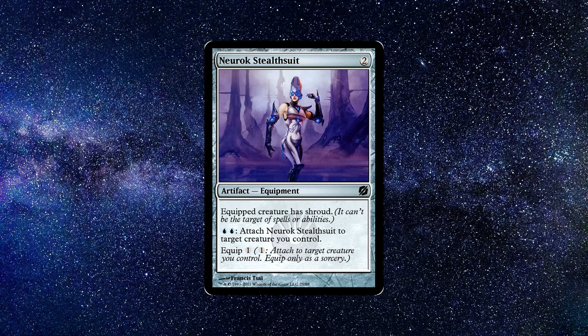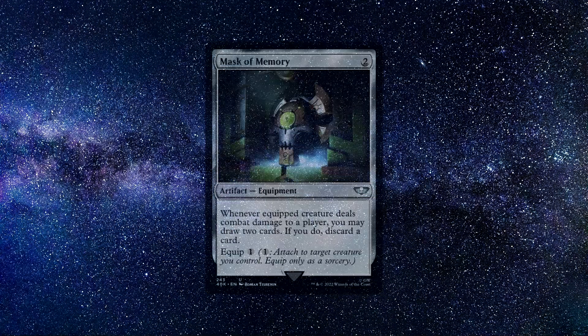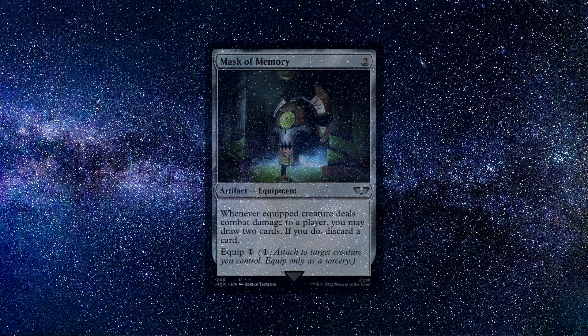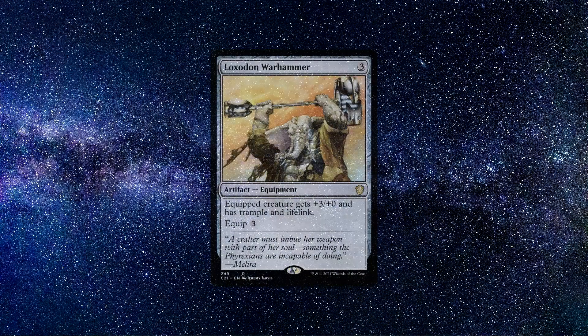You can buy this card for around 65 cents. Number two: Mask of Memory. An artifact equipment spell that costs two colorless mana to cast. Whenever the equipped creature deals combat damage to a player, you may draw two cards; if you do, discard a card. Equip one. This card offers very good card draw — yes, we do have to discard one card in return, but we draw two. However, if you're playing a deck that loves discard, like a madness deck, or something that uses a lot of graveyard recursion and reanimation, this card is going to be incredible for you.